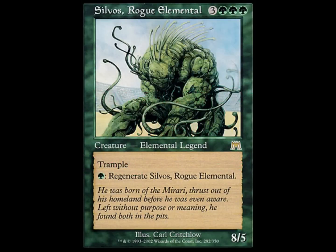First one I'll be looking at today is Silvius Rogue Elemental. He is a 5 toughness dork with regenerate, so toughness wasn't an issue with him. But 8 power trample — this dude is a five-turn clock on one person. You give him any pump spell, which the deck had plenty of, and no matter what, he'd be stronger. You wouldn't be able to deal with him.